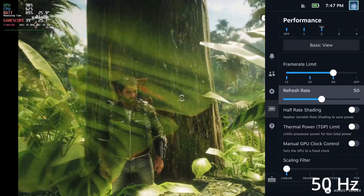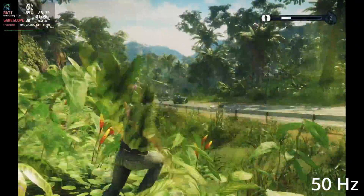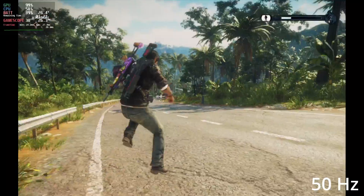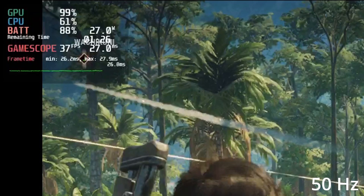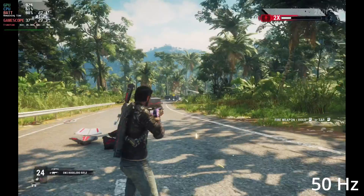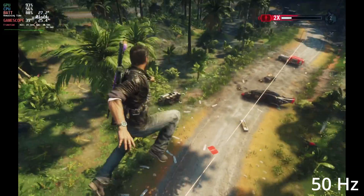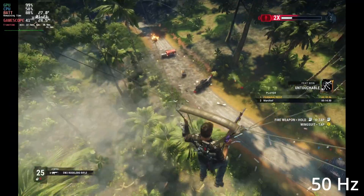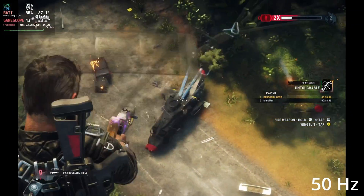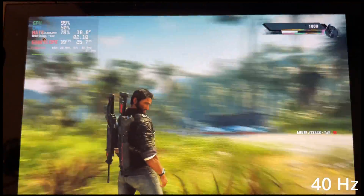What happens if we drop down to 50 hertz and 50 frames per second? We do see the frame time come down a little bit, dropping between 23 and 27 milliseconds instead of bouncing between 20 and 30, and the frame time graph looks a little smoother. With 10 less battery percentage we've got around the same battery time left, so dropping to 50 hertz and 50 FPS we've gained probably a good 10 to 20 percent battery time. It's still not hitting 50 FPS on medium, but we're a little closer and the spikes look a lot smoother — not as big drops.